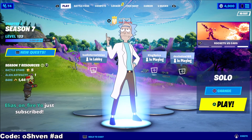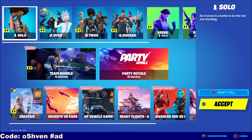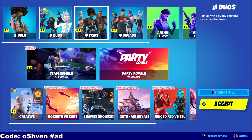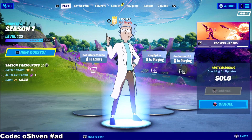Once you're at the play screen, head over to the play screen, go to select game mode, and go to solo. You can do this in duos, trios, and squads, but I definitely recommend solos. So go ahead and select solos and load up into the match.